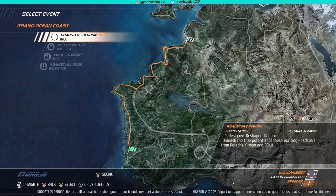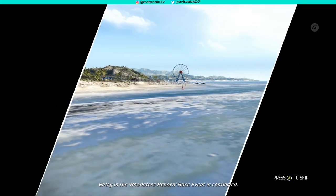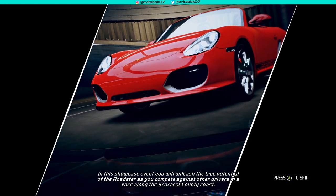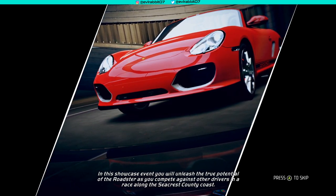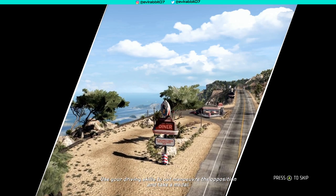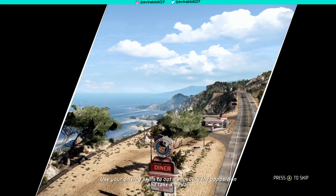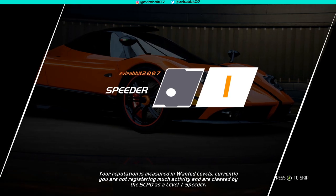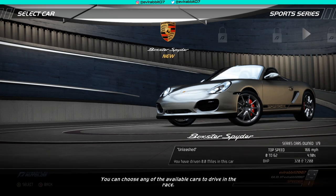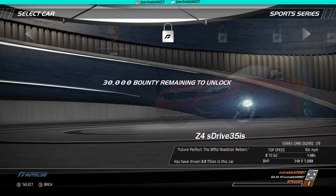So we get a race, we're gonna go right for it. Confirmed in this showcase — you will unleash the true potential of the Roadster as you compete against other drivers in a race along the Seacrest County coast. Use your driving skills to outmaneuver the opposition and take a medal. Your reputation is measured in wanted level. Restricted entry requirements — you can choose any of these cars.